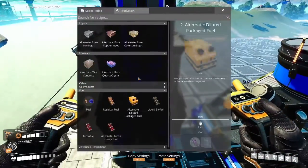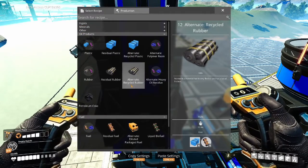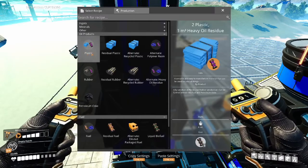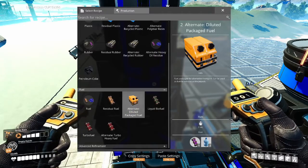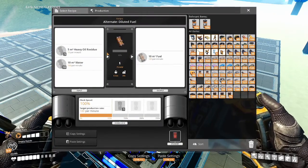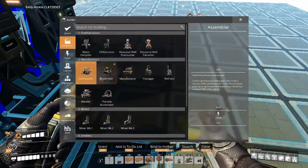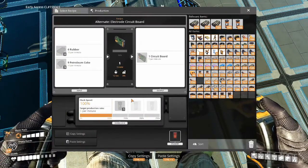With the packager loop or fuel loop for the heavy oil residue, you're either going to need a blender or you're going to need the alternate fluid transport in order to package and unpackage liquids. If you go the unpackage and package liquids method, which does not require the blender, you are going to need the recycled rubber alternate recipe, the rubber recipe, petroleum coke recipe, plastic recipe, and the diluted packaged fuel alternate recipe. If you're using the blender, which is what I'm going to be showcasing today, you're going to need the diluted blend fuel recipe for the blender. Also, an alternate recipe you will need is the actual electrode circuit board alternate recipe, which is made in an assembler.